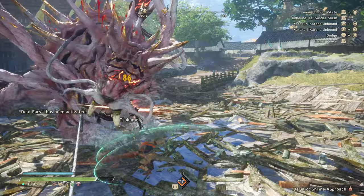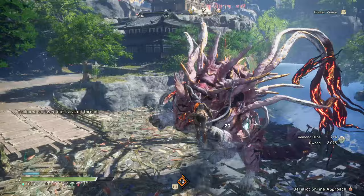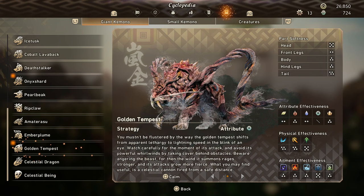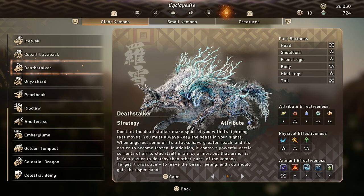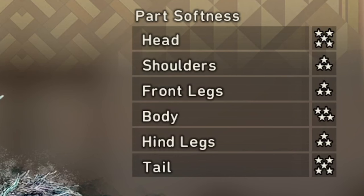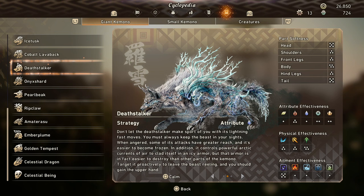In most cases the weak point is the head. You can check the actual weak point by going to the cyclopedia — for Golden Tempest on the second page, the head is five-star softness even when enraged, so that is the ideal target. Some kimono offer other options, like Deathstalker which is five-star on the tail in both normal and enraged, so that could be an alternative. Knowing where to place your big damage combo leads to a bigger damage combo.